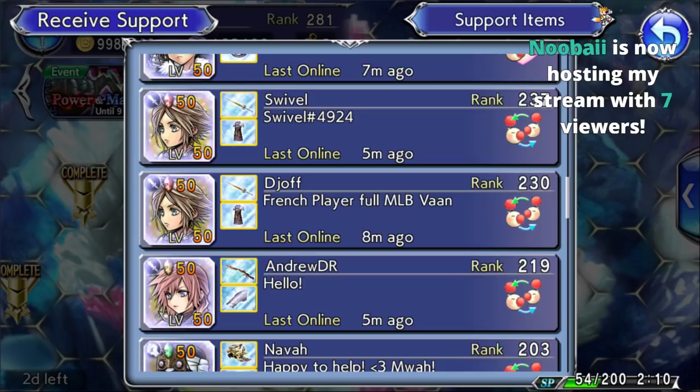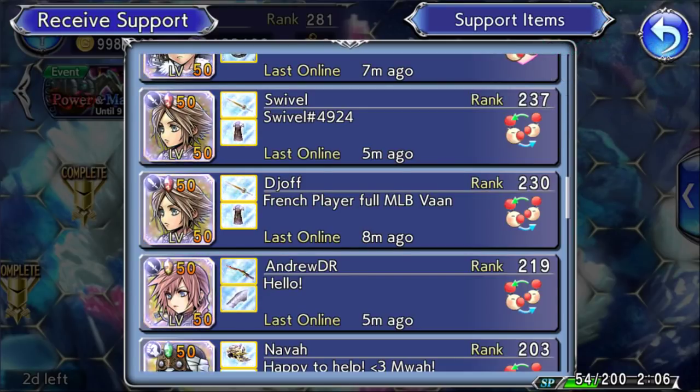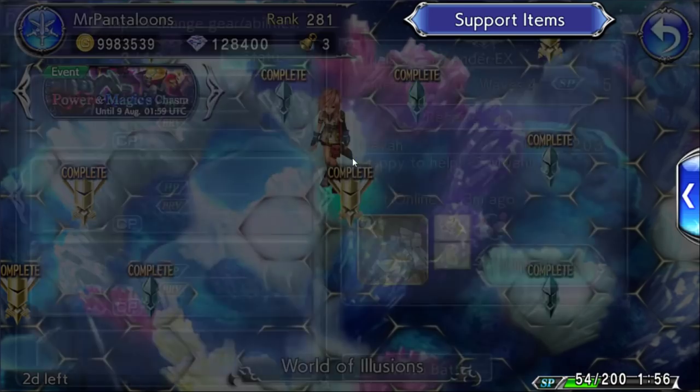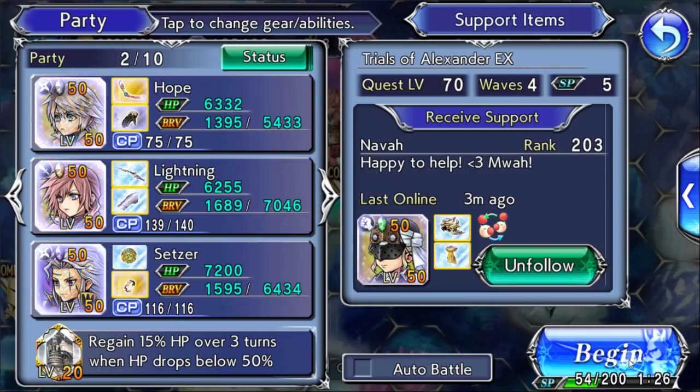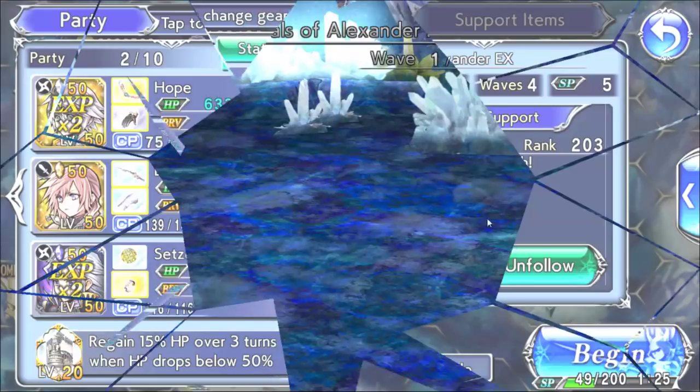Hey, Newbuy with the host — thank you for the host, how's it going? For everyone who just joined: we are trying a special challenge for the Alexander EX. We're using characters from the banners featured on the Alexander EX banners, using their 15 CP. We've got Lightning with 15 CP — she's probably gonna carry us — plus Hope with his 15. And then Setzer with a Waka weapon since I don't have the 15 for the other characters.